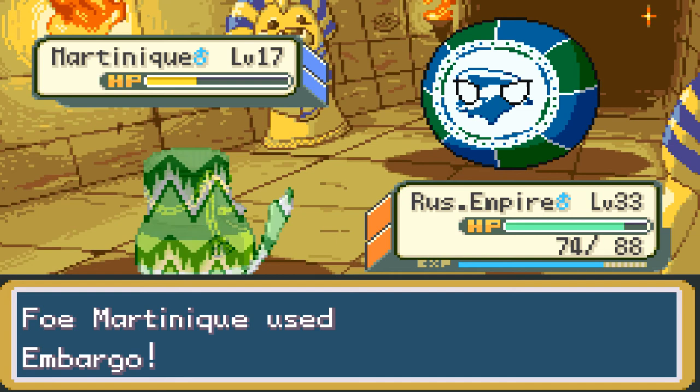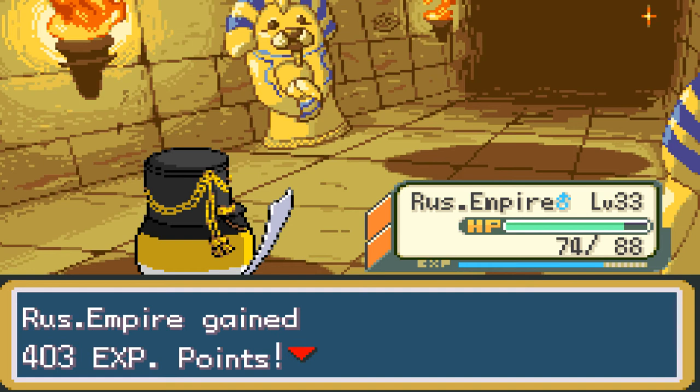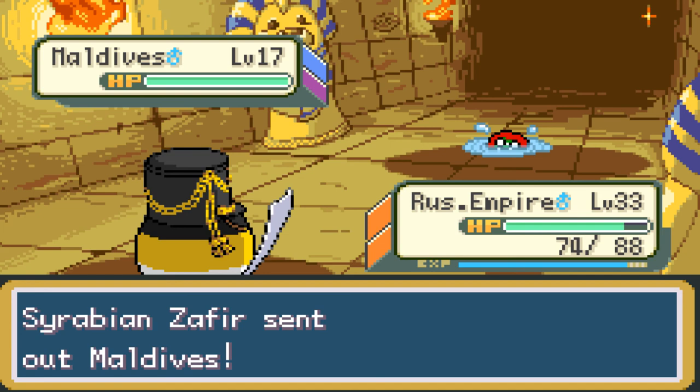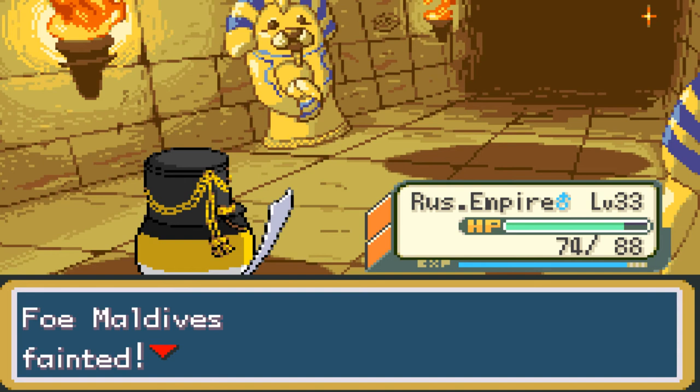We're going to be level 34 soon. They're sending out Modibs — level 17 Poison type. Use Blast on them. The Modibs fainted after a one-shot attack, and Russian Empire gained 382 EXP points. Good job — now it's level 34. Terrific.